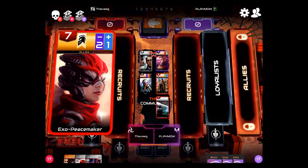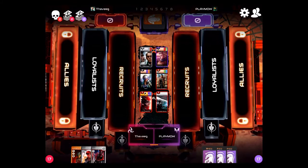Each card has different symbols on it. You see this plus one blue and minus two purple — that means this card influences blue cards towards you and it influences purple cards away from you.